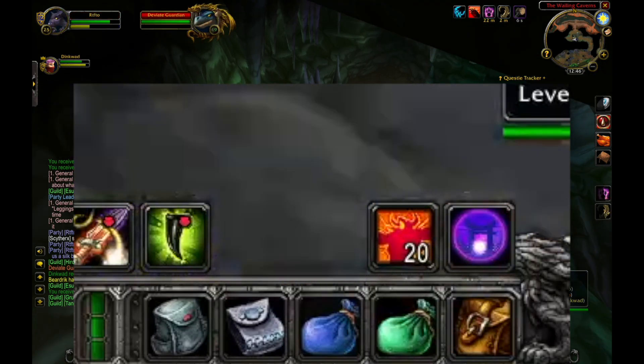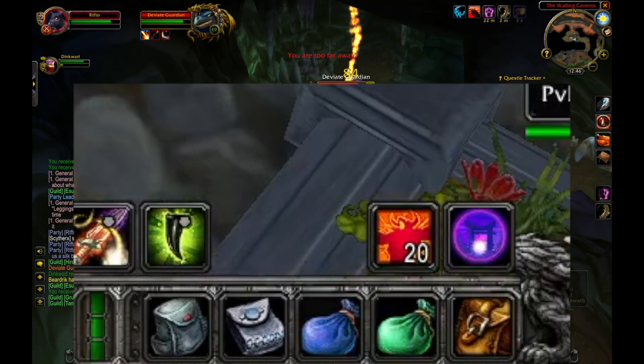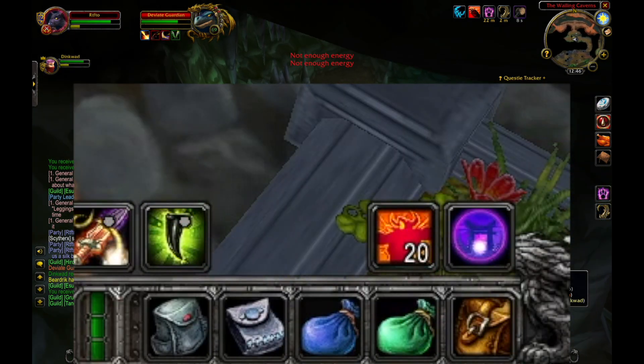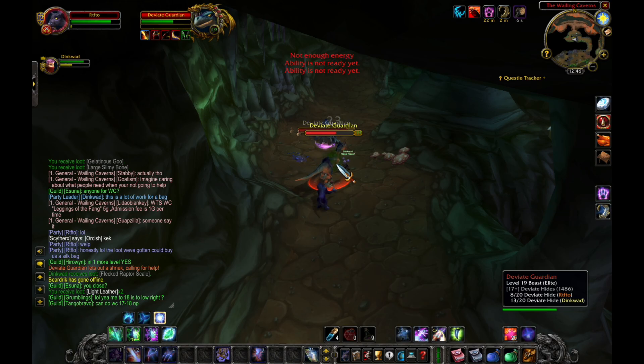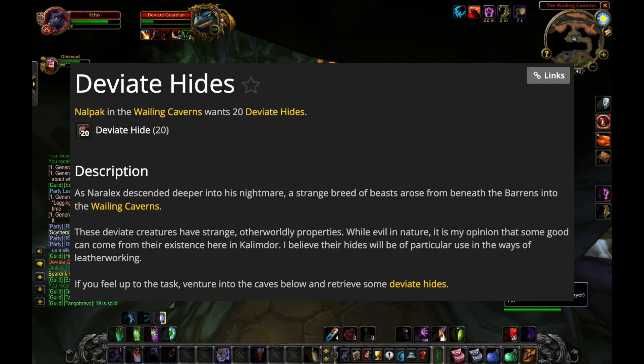The Ooze-Covered Bag, the Gunny Sack of the Night Watch, and the Deviant Hide Pack are all 10-slot bags that have quests that involve them. In the background, me and a buddy of mine are grinding in Wailing Caverns for the deviant skins for a quest.